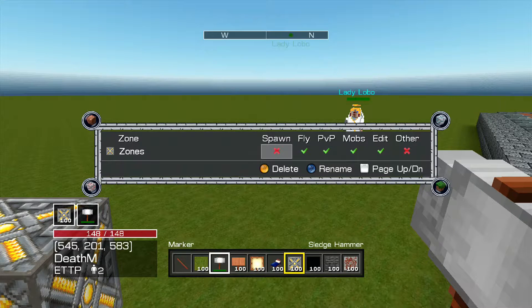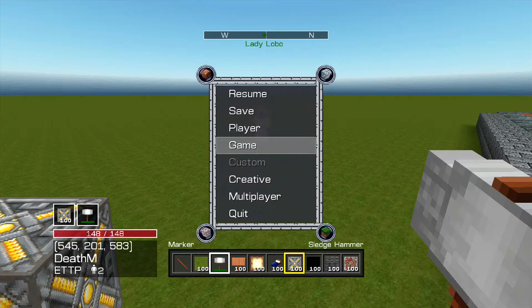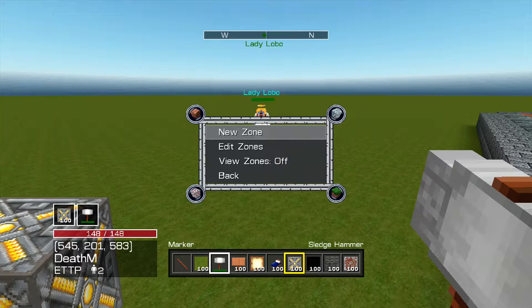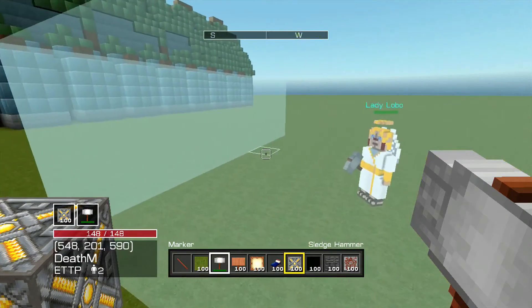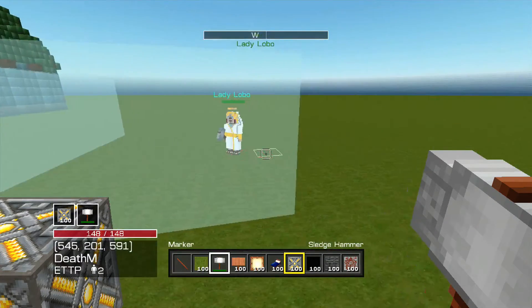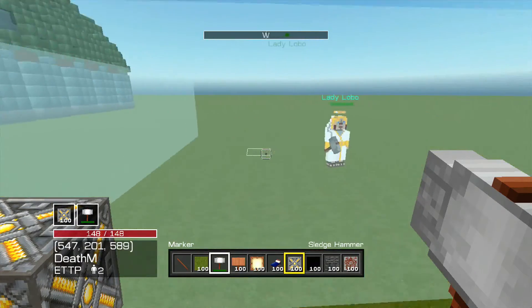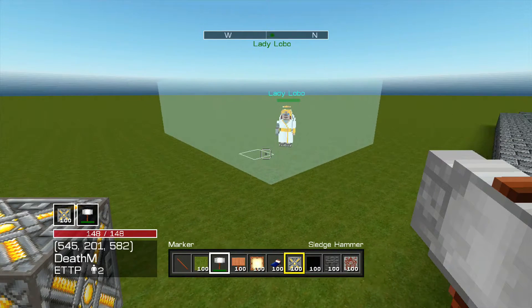When you create a zone, you gotta go to Game > Zones > New Zone. If you want to edit your zone, you go to Edit Zone. If you want to view zones, you can turn that on and it'll show like a little white cloud — that's what your zone looks like and what it protects. Don't forget, you gotta put the markers down to be able to do the new zone.